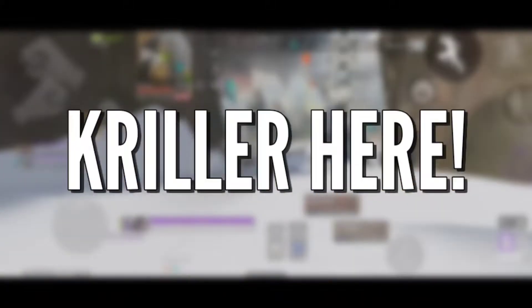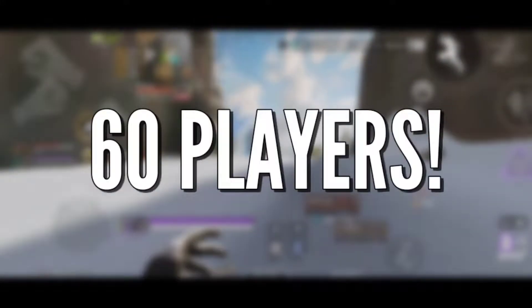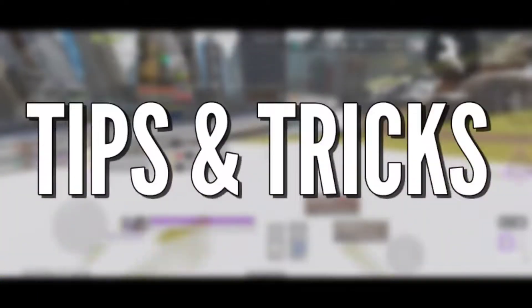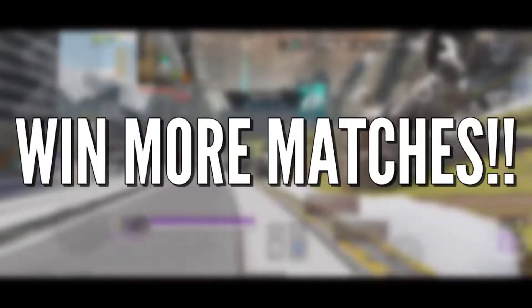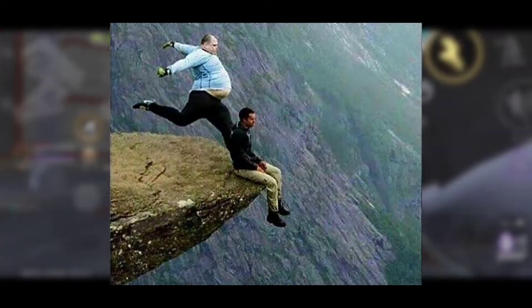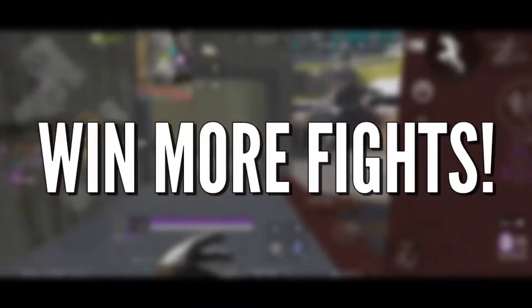Hello guys, welcome back. It's Kriller here. We all know that Apex Legends is a team-based, hero-based battle royale where 60 players drop down onto the same map, loot up, and fight until one team is left standing. It's a tough old world out there, so here are some tips for players who want to win fights and matches more consistently. These practical Apex Legends tips and tricks will kickstart your journey in Apex and help you more consistently win fights and matches as any legend.